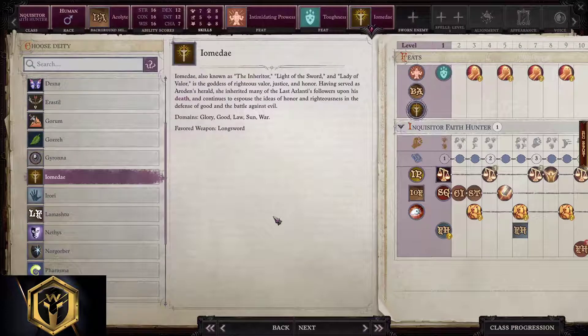Deity: all deities work here — take what you like the most. Urgathoa, Zon-Kuthon, Shelyn, Yamadea, Abadar, or Erastil are all valid options. For this build, we'll take Yamadea.